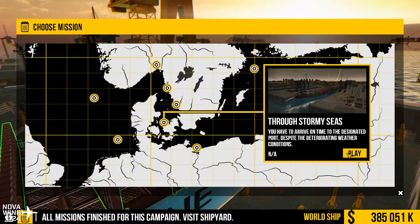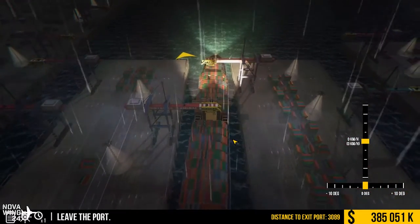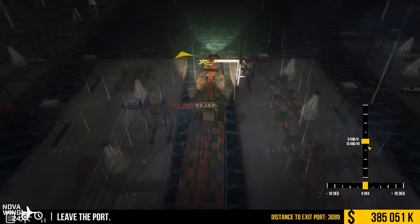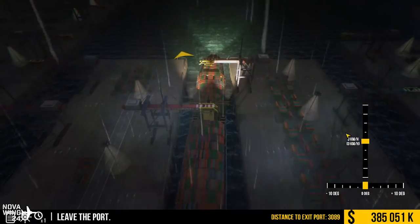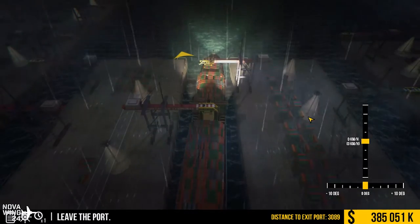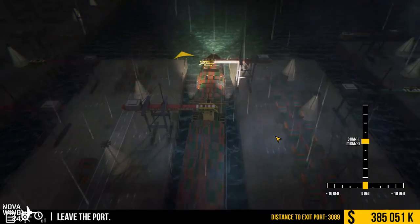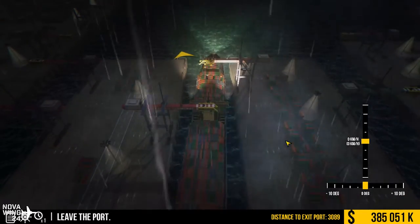Let's do the stormy seas mission. Ship controls use kilometers per hour — I'm sorry, ships are not kilometers per hour, they're in knots. Your keyboard commands are W, A, S, and D. That's it — W and S for your speeds and A and D for left or right.